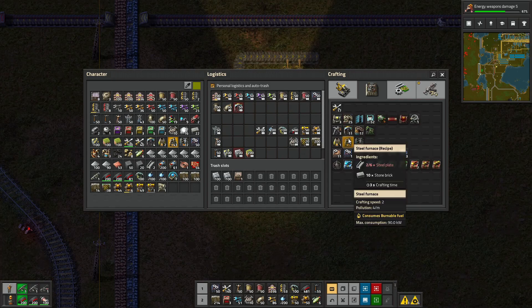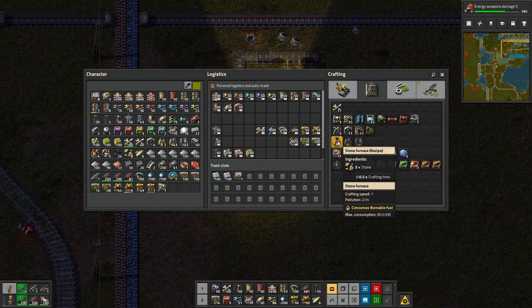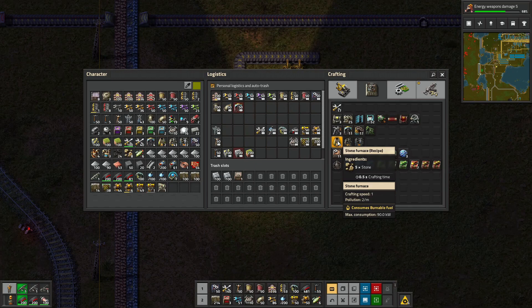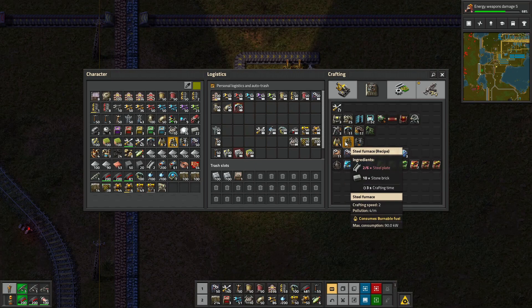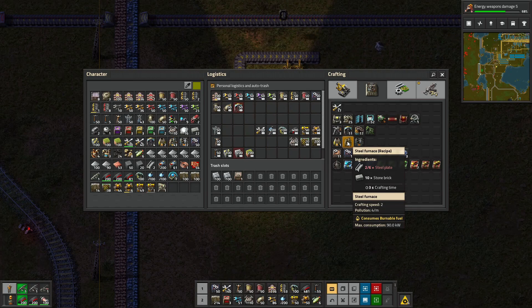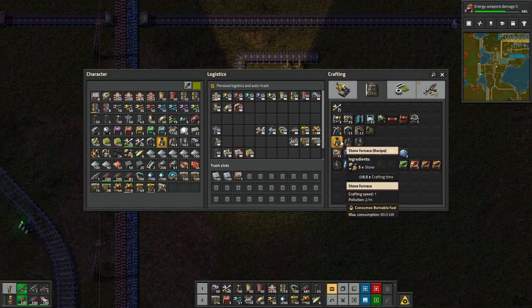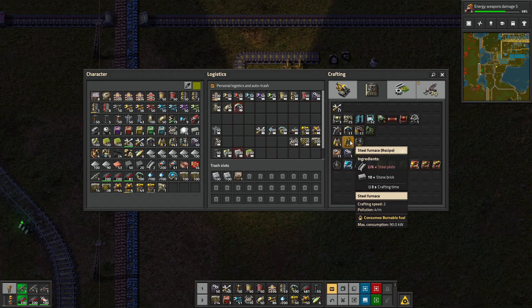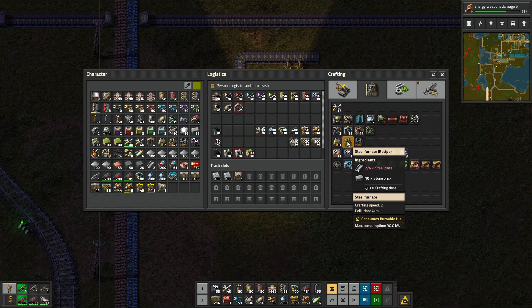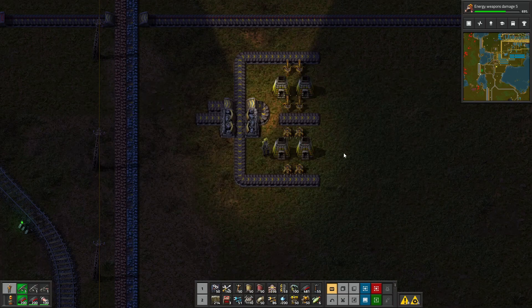So we've got one for the coal. We could put the coal on one side and the copper on the other. What I want to do is grab steel furnaces. Standard furnaces are crafting in one - pollution two per minute, crafting time half a second. This is crafting time at three seconds. Steel furnaces have crafting speed two. I'm not sure why we're upgrading but I assume it's a good thing.